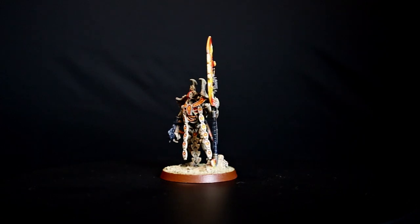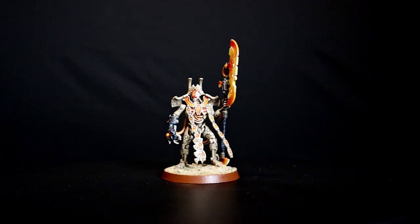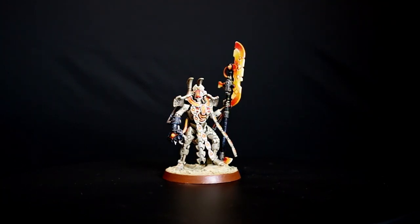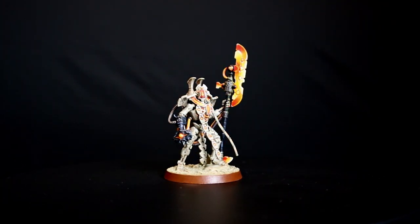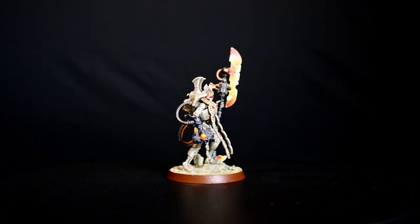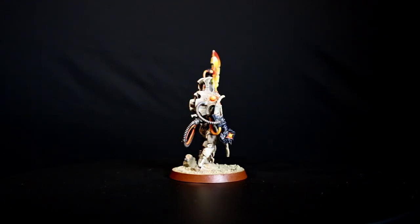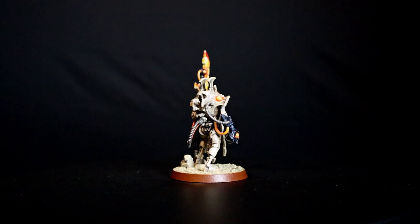As general of the army I have chosen the Overlord, equipped with Hyperface Glaive and Tachyon Arrow. As general trait I chose the dynasty trait Mercyless Tyrant, which gives him a plus 1 to strength and attacks characteristics. As a relic I chose Gauntlet of the Conflagrator, a pistol that automatically hits the target and instead of rolling dice to wound, I roll a D6 for each model in the unit. On a 6, the model suffers 1 mortal wound.